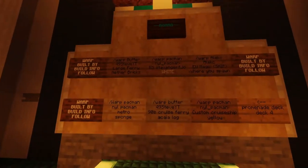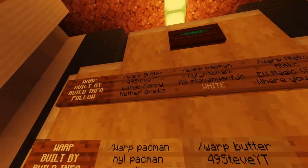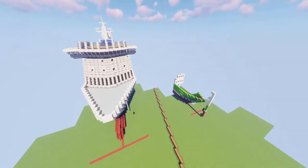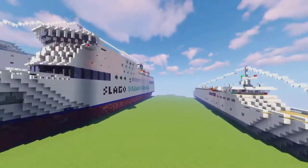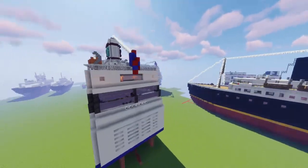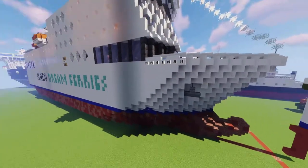Let's go back and see what more he had. He also had a 90s cruise ferry — let's take a look at that too. Cruise ferry, acacia logs. The 90s one is very thin. I have no idea how a ferry from the 90s looks, but yeah, it's a bit thin and tall. Definitely the first ferry was better than this one in my opinion.